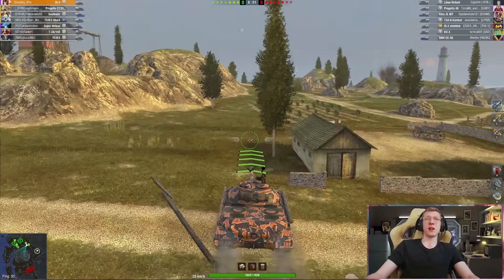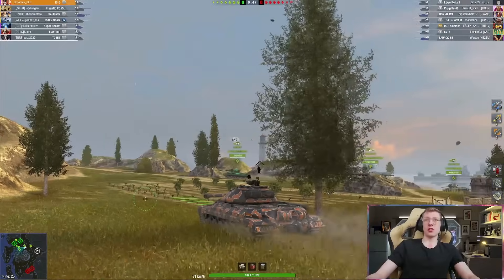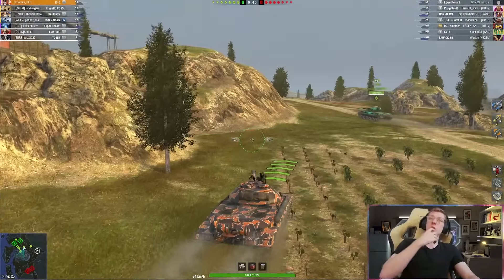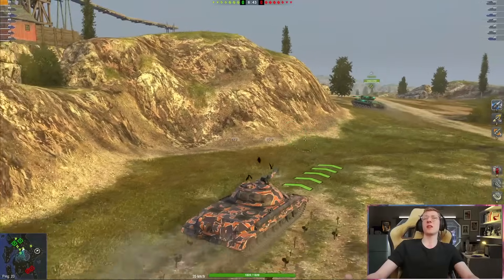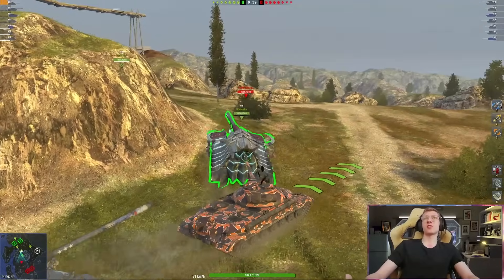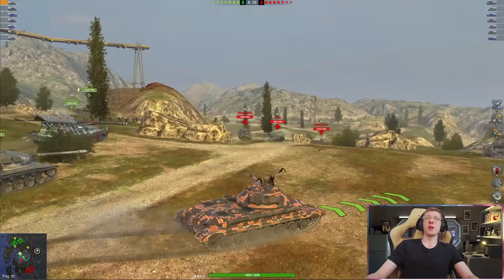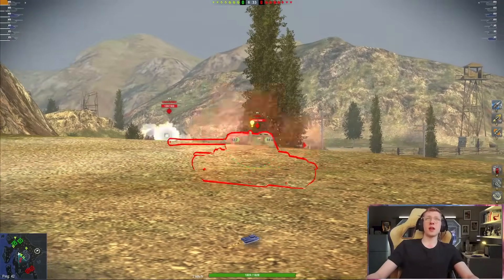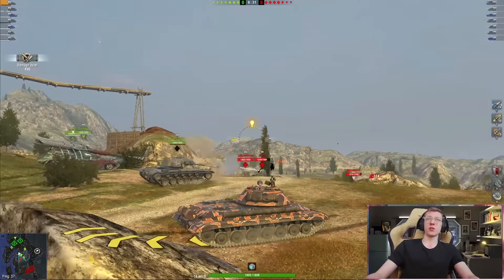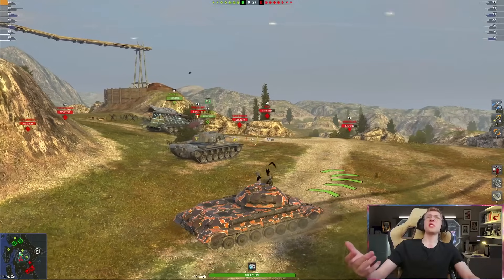Here we are on Mines. Mines is not a great map but it's not the worst either. The problem with the IS-5 is that it's got the classic Soviet syndrome of no gun depression, so you are not able to work ridge lines incredibly effectively. But we should be okay. We got the KV-3 — there you go, a nice 416 damaging shell — and we back up.